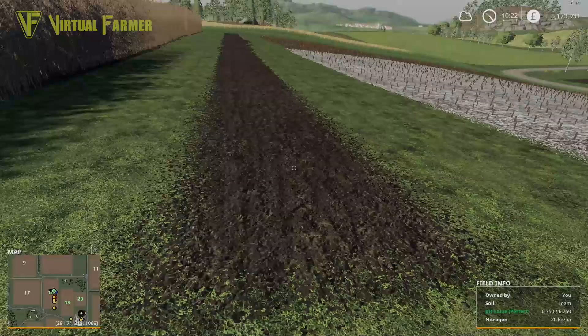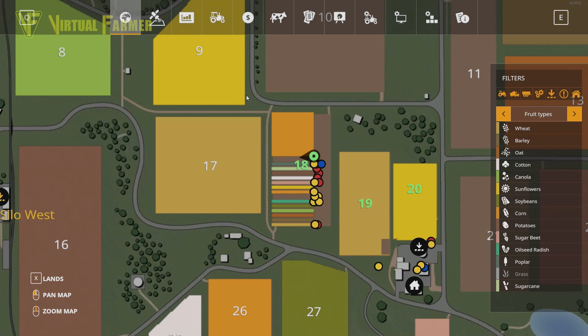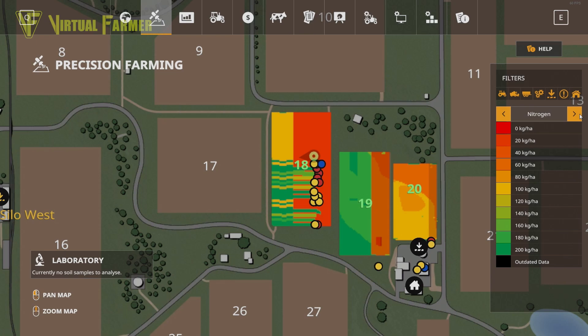We've got a control strip along here as well. What I've done is on field 18 I've gone in, used the precision farming scanner, and found a large area of a single type of soil. The particular soil I've gone for is loam, because for most crops that produces the highest yield. We've got the pH evened out, so everything is set right for the pH, and then we've got nitrogen levels for each crop.